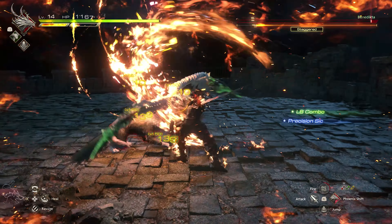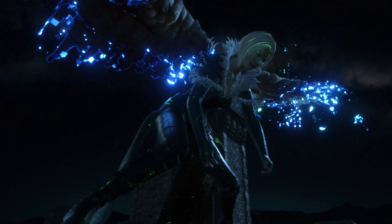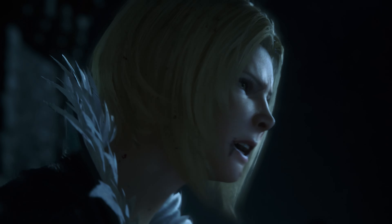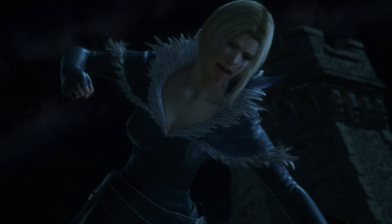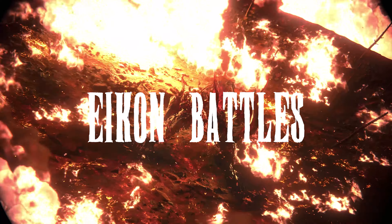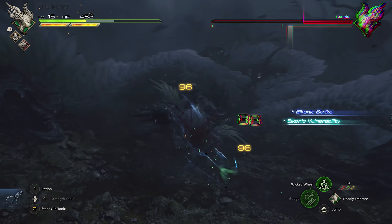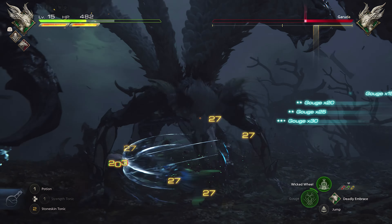Last but certainly not least before moving on to Eikon battles: cinematic QTEs — quick time events — are a thing in this game. I was absolutely shocked to see these pop up, being completely engrossed in the cutscenes and the quality of the animation and graphical fidelity, so they were a bit of a shock to the system. They are timed, meaning you can fail them if you're not careful. Essentially there are three things you can do: dodge an attack, struggle, or reprise with a counter-attack. These are all color-coordinated so you'll know exactly what to do at a first glance.